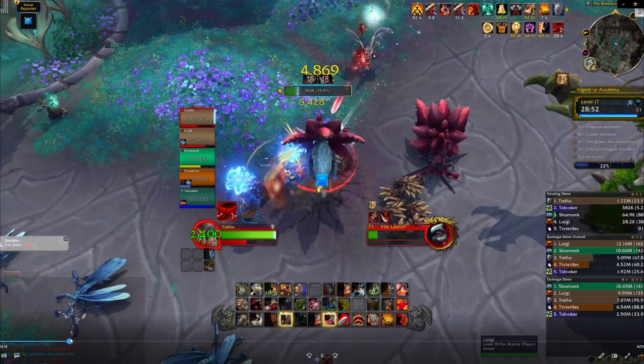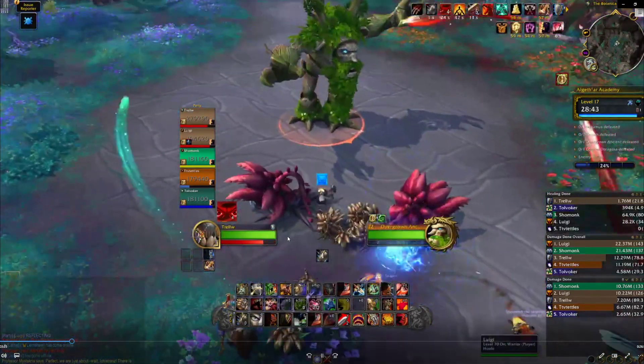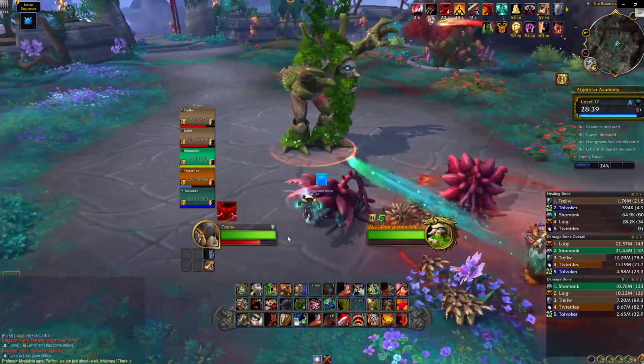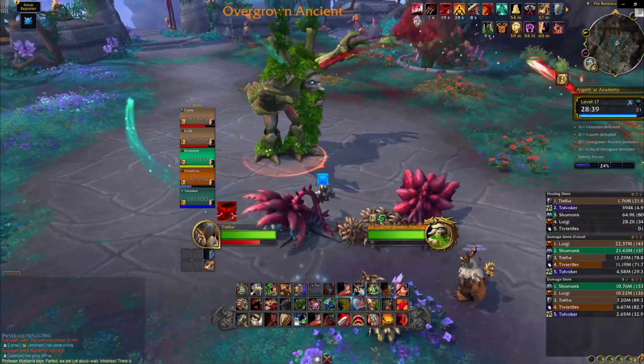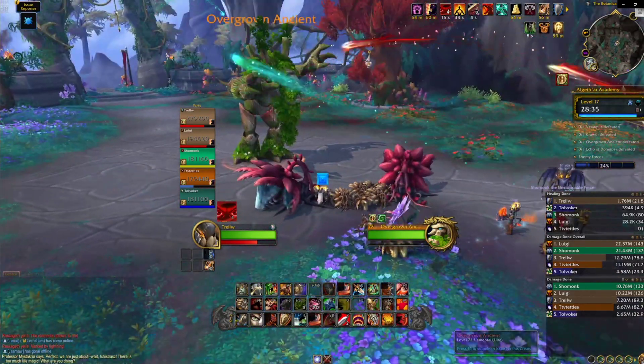After you kill all three big vile lashers, the boss spawns. He has a couple seconds of RP and then he spawns. Generally if the patrol was still up, it would be going right through this area — so that area is now off limits for the rest of the time you're here. You want to pull the boss back slightly off-screen as soon as he spawns. This boss has some interesting mechanics — I think he's gonna be pretty hard in high keys.